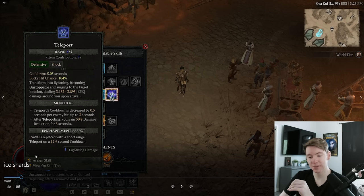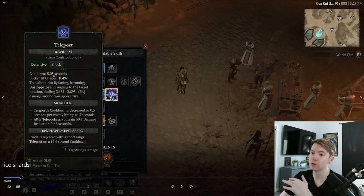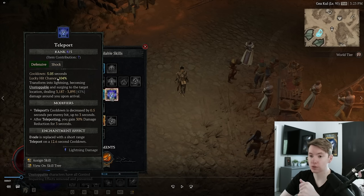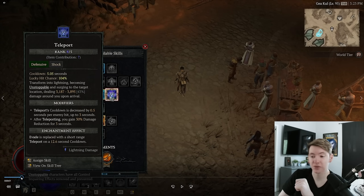Then we have Teleport, which is unbelievably powerful. It's only a five-second cooldown with the teleport unique chest. You get 30% damage reduction after using it, you can teleport through mobs, it's unstoppable, and with the unique chest it stuns mobs and pulls them in. You can get the cooldown down to basically two seconds by hitting multiple enemies with the suck-in effect, so you can just teleport around like a psycho — it makes the build infinitely easier to play and I don't think the build will be nearly as fun without teleport.